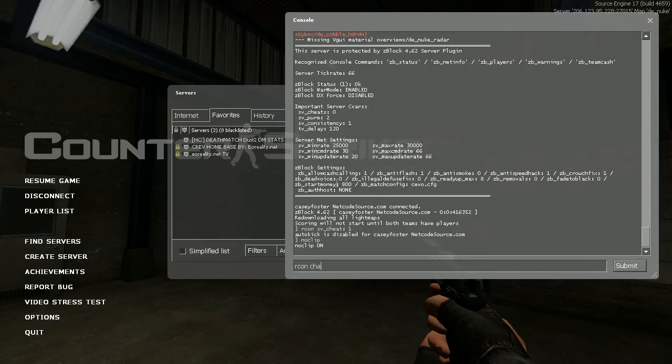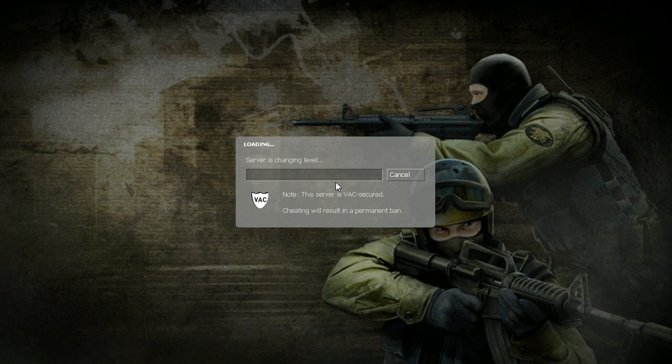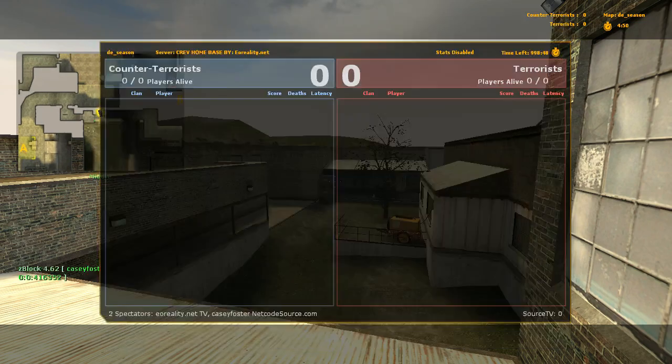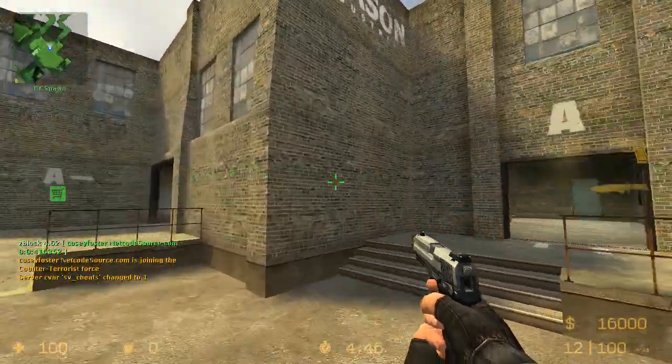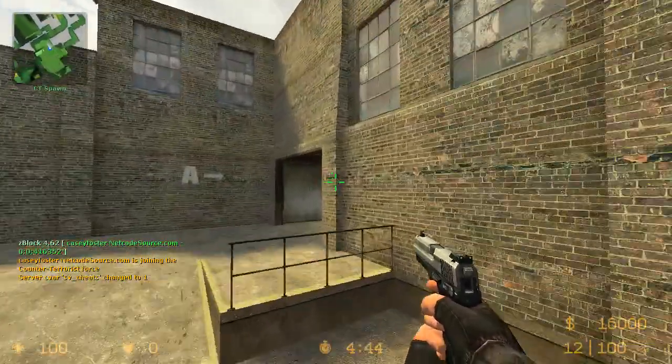Let's go to Season — one of my personal favorite maps. It's a map that came out probably around Season 7 or 8, so it's not been around a really long time. But it's definitely probably one of the most competitive maps, even though a lot of people don't like it because it's a new map and they think they're old school and can't adapt.